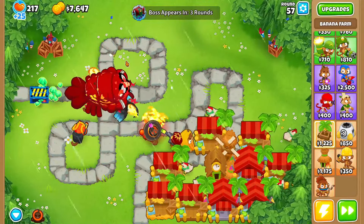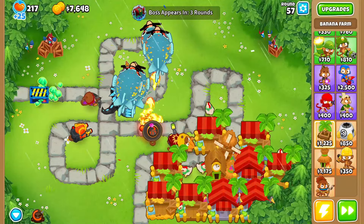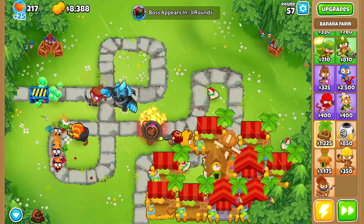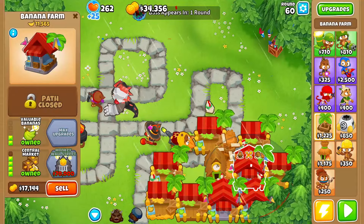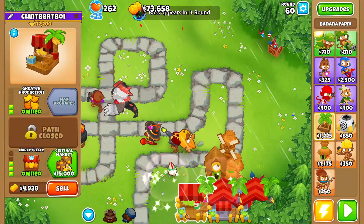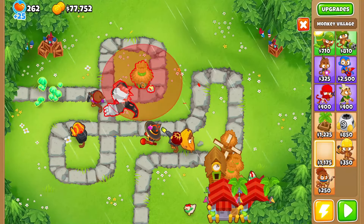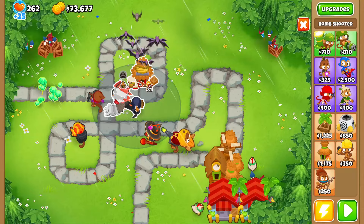I'm gonna activate Pat Fusty's ability — go crazy on the BFB, Pat Fusty, show them who's boss! I'll see you guys at round 60. It's round 60 — I'm gonna sell my Central Market and everything else and put a 2-0-2 village up here.